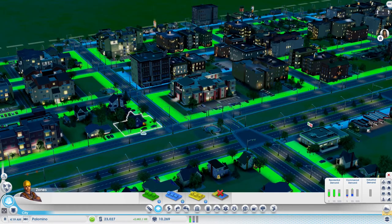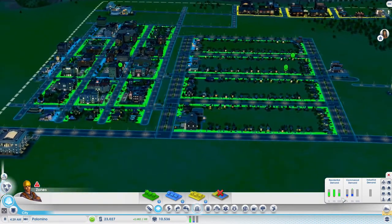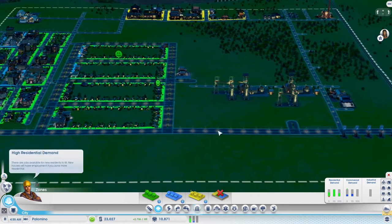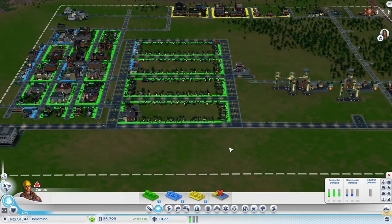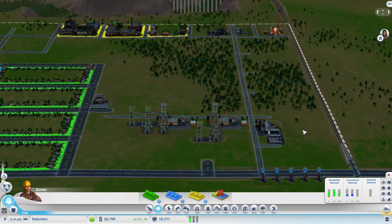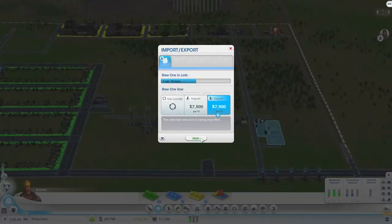We have our first high wealth residential demand, which is nice because we were looking for that - that is great news. So what do we want to do? We could add some residential demand here, just extend these huge blocks of avenues, or we could go into even more mining. Both of the ore mines are still set to export. Do we need more trade depot trucks? So far it seems like no - we're able to get all of that sold quite easily.